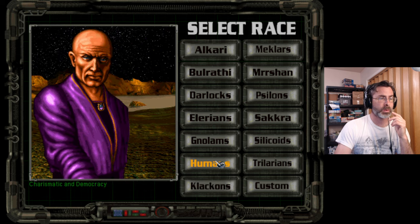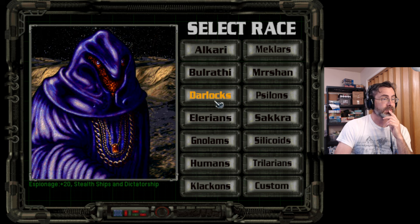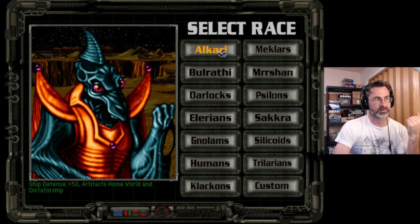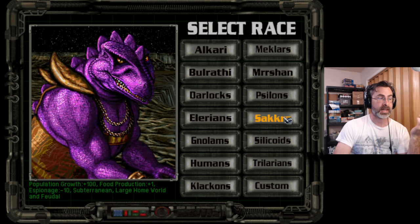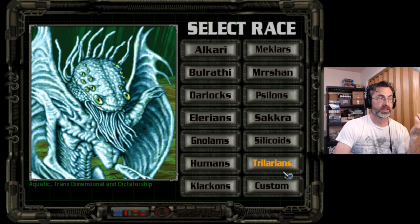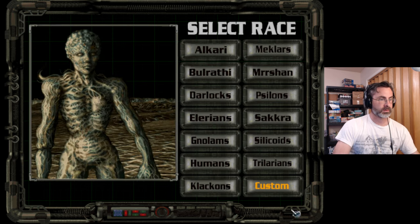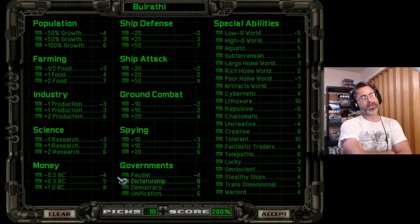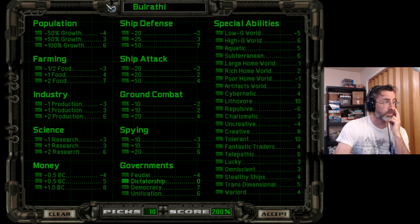So the trick is, who do we want to play for our farmers? That's right, we're going to make farmers today. Illyrians, Darlocks, Bulrathi — I like the Bulrathi because they do kind of look like they're wearing overalls almost to me. That's just their cool Bulrathi clothing. Akari, Meklars, the Marshawn — they also have cool clothing. Cylon, Sakura, Silicoid, the Trilarians. Let's do the Bulrathi. Custom Bulrathi. Here we go. So we're going to clear this. We are going to play a farming species, just here to make food and as much food as possible.